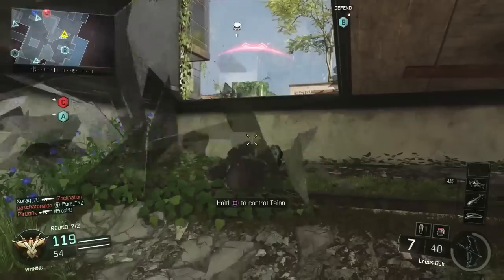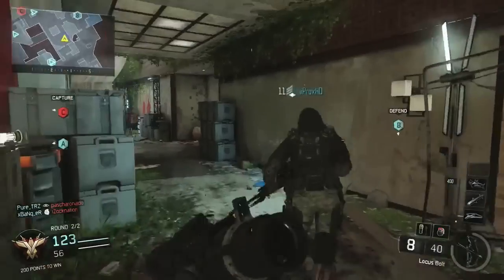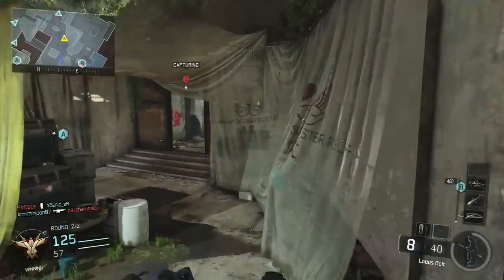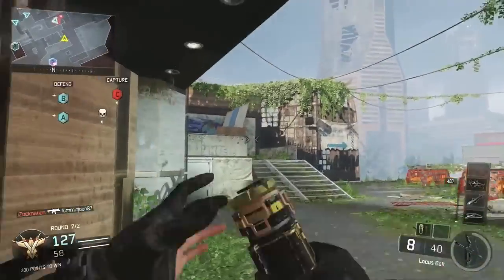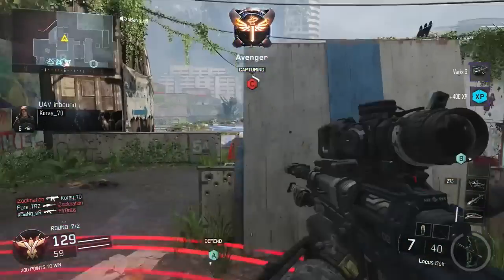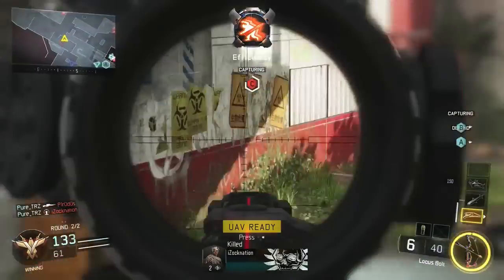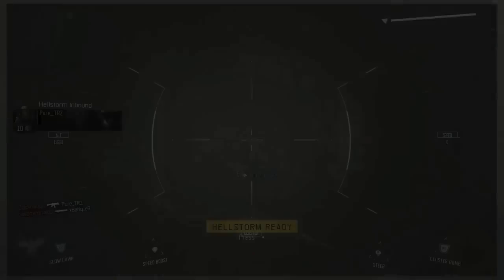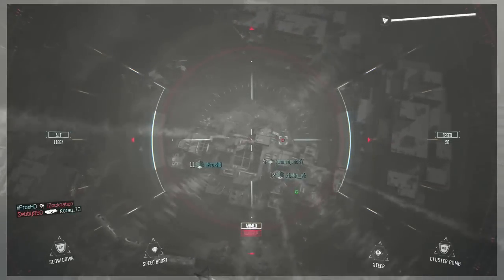I honestly think they're going to tone the Draken down a little bit — either the damage, or maybe the body multipliers, making it chest-up instead of waist-up. If it were up to me, I would lower the rate of fire a good amount and lower the amount of bullets from 20 down to 10 by default, but keep the damage the same. Make it sort of like a PSG-1 — that's what I would do with the Draken.